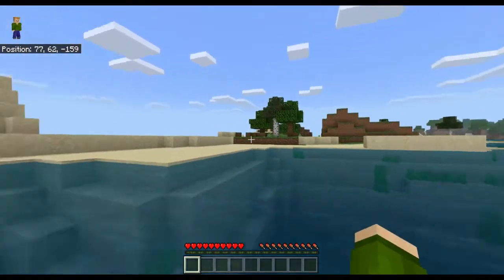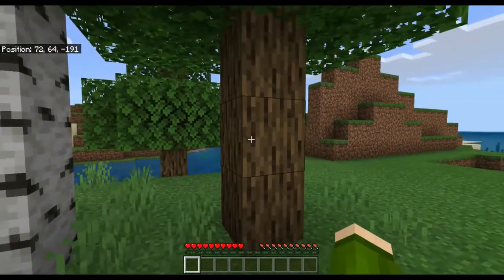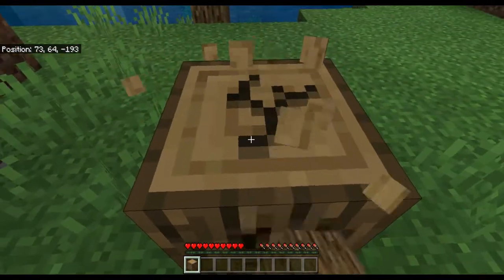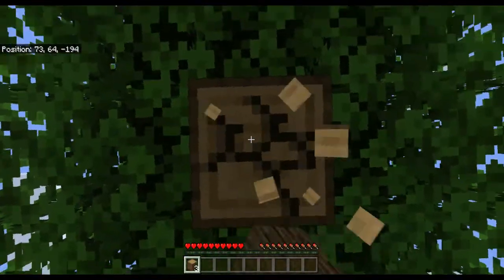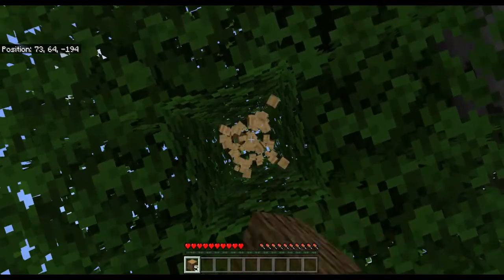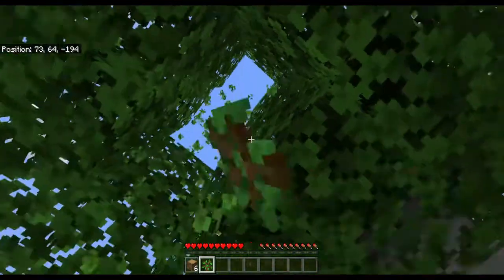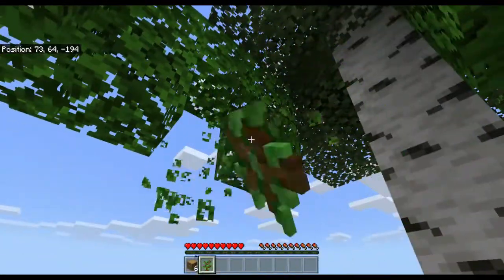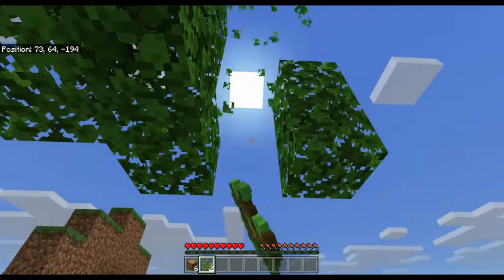We finally made it over to the island. To get wood in Minecraft you left-click to start punching the block — and there we go, we got our first wood block! We're going to keep clearing down this tree to get all the wood from it, and hopefully once it's cut down it will drop some saplings so we can replant them on our own island.